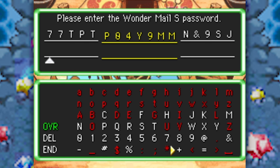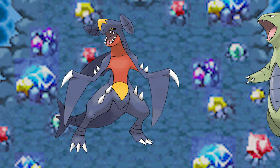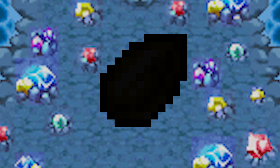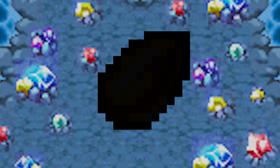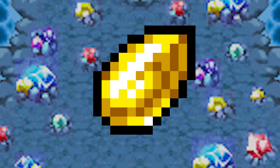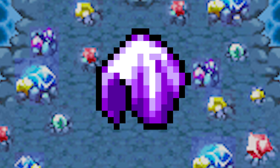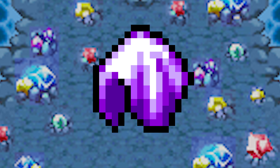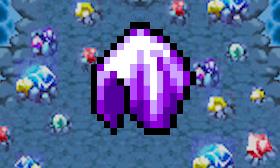A caveat to giving yourself any Pokemon through this is that they will always join your team at level 1. Doesn't matter if it's Darchop or Tyranitar — these guys will be at the lowest possible baby level. The most overpowered item you can get through this method is the Golden Seed, which boosts a Pokemon's level by 5. You can also use this to immediately give you rare Pokemon-specific boosting items, which are often extremely difficult to get your hands on.